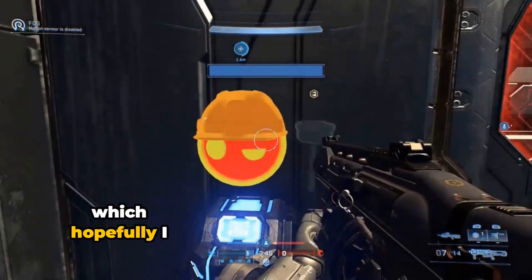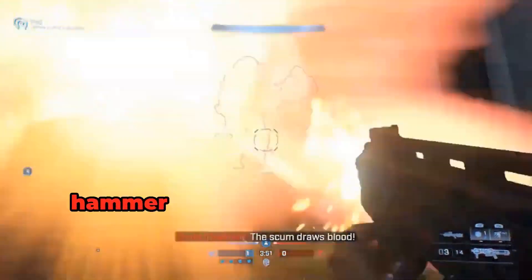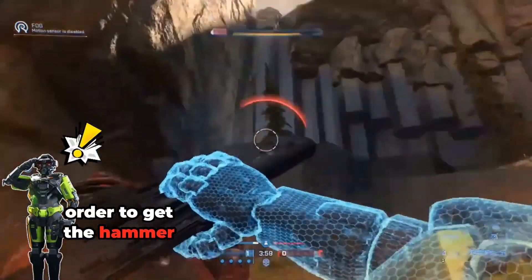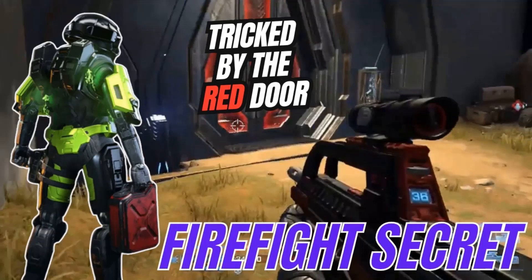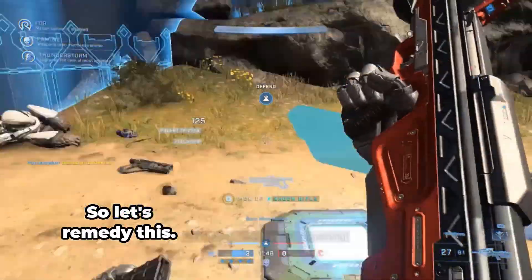So turning around, I notice these two pods with a guy with a gravity hammer and some running brutes. We're going to have to take them both down in order to get the hammer. I was not successful — we were tricked again by the red door. We tried to get inside, but the guy with the gravity hammer and the brute prevented us by killing us. So let's remedy this.